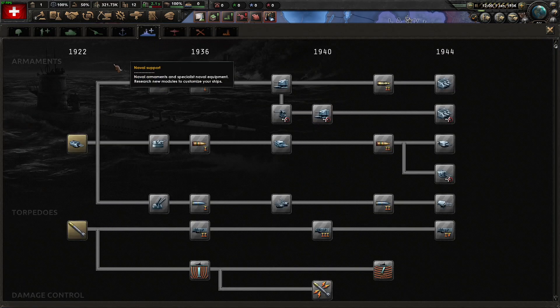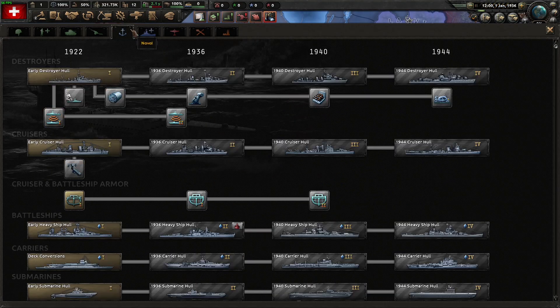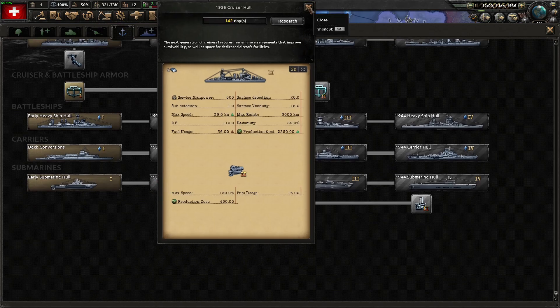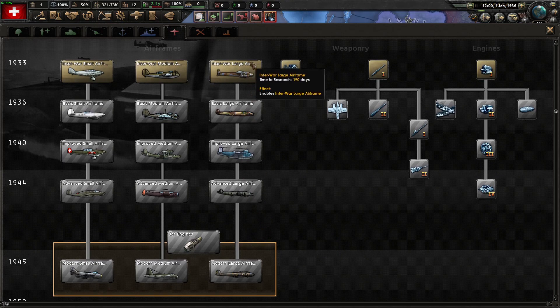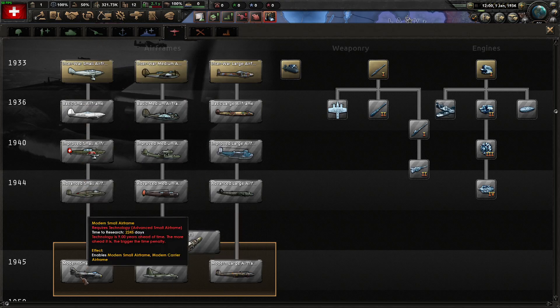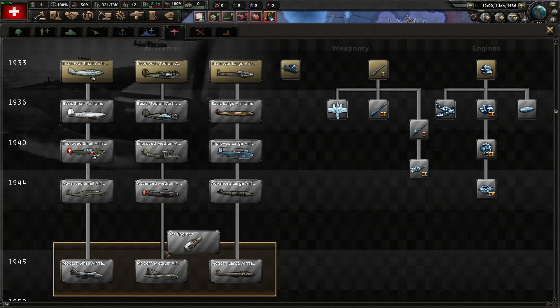Planes changed and naval support changed — it's been simplified down. Your dual purpose is here instead of where it was, and everything that wasn't just ships has been moved there. For planes, you've got airframes instead of just fighters. So you've got your bombers, long-range aircraft, close air support and fighters, tactical bombers, and heavy bombers, plus all the engines and stuff.